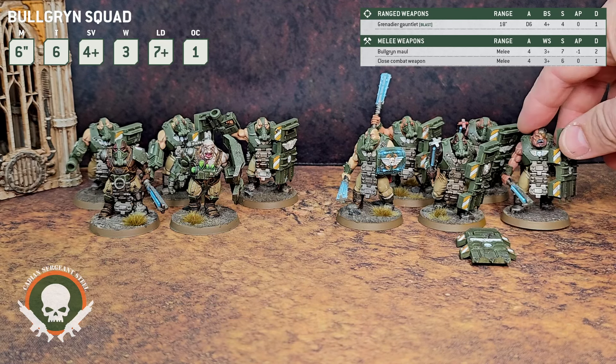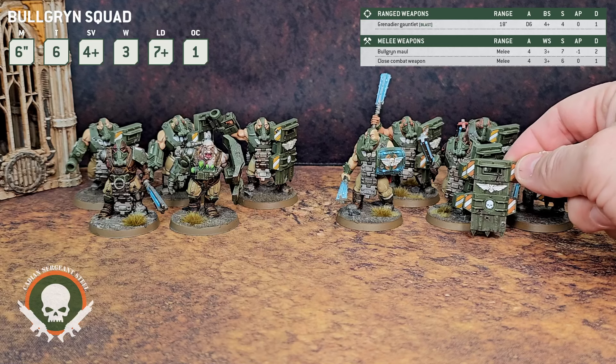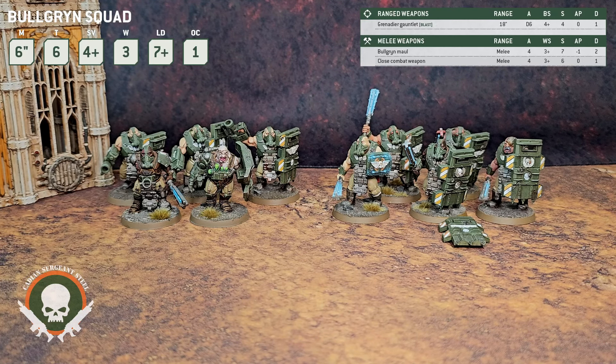Then there's the Slab Shield, which is how most of mine are built — and I have one here that's magnetized. In 10th edition, the bearer has a wound characteristic of 4, so you go from 3 wounds to 4 wounds. Combined with the 6-up Feel No Pain, reduced damage, Toughness 6 with a 4-up armor save, and terrain cover rules making it easy to gain a 3-up armor save, this unit can really just be thrown out there and stick around.